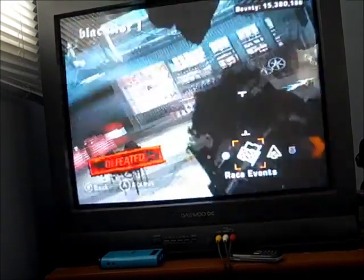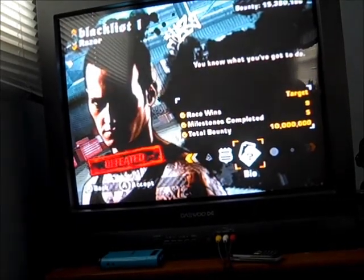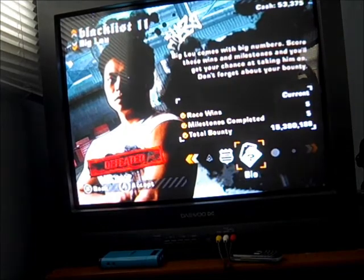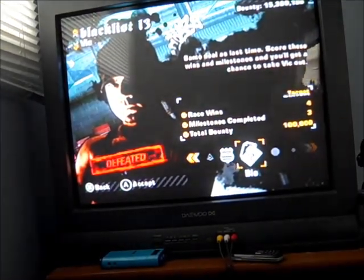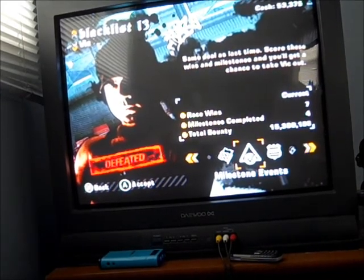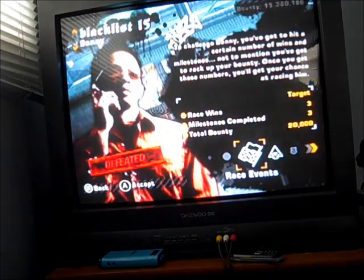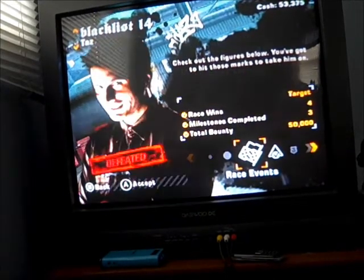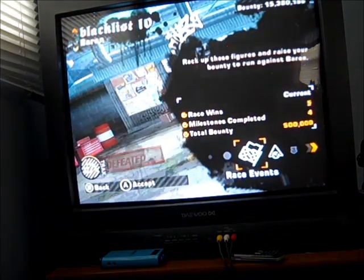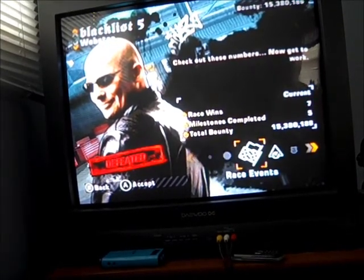Here's how career mode works: you beat all the blacklist members because this guy jacked your car and you've got to get it back by reaching number one. To challenge each blacklist member, you have to beat race wins, complete milestones, and earn bounty — which is pursuit money, different from cash used to buy stuff. The first guy is Sonny, second is Taz, third is Vic, fourth is Izzy, and eleventh is Big Lou.